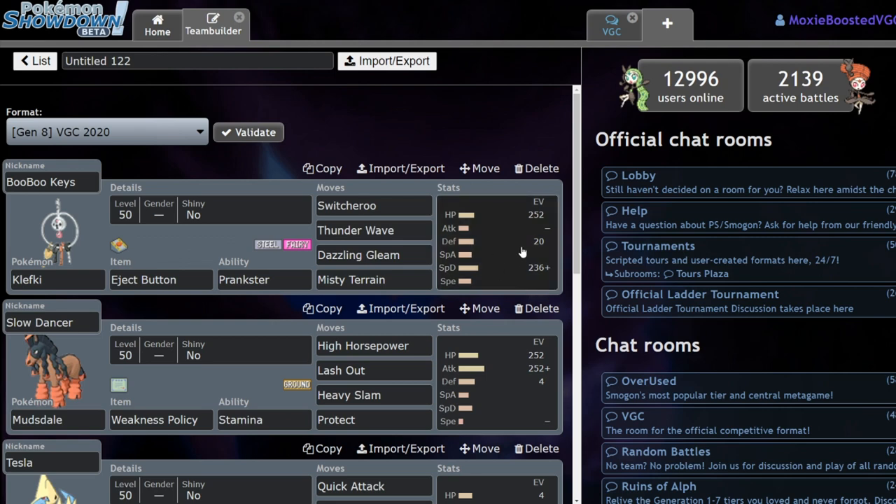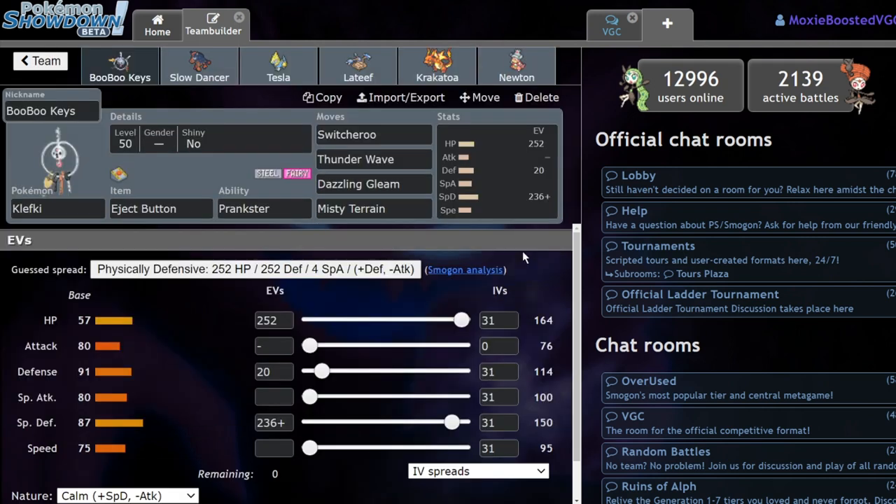His team is very threatening — it's got a lot of terrain abusers, it's got a Colossal, it's got a Virizion, and it's got a Sneasel that can't be faked out. Klefki is the key to winning this match, in my opinion. Running an eject button with Prankster, Switcheroo, Thunderwave, Dazzling Gleam, and Misty Terrain.